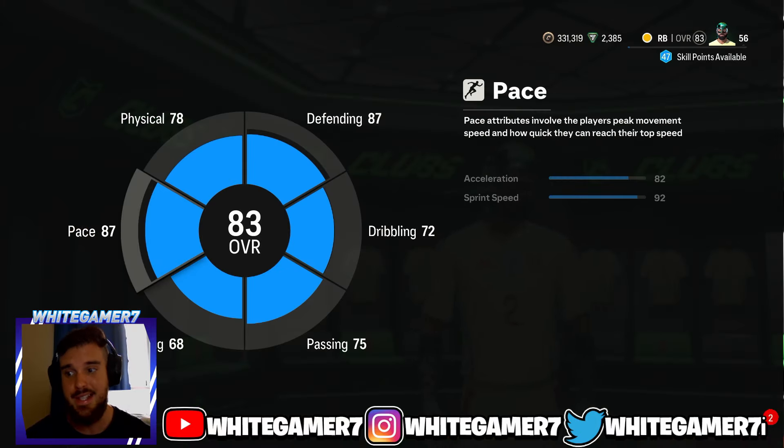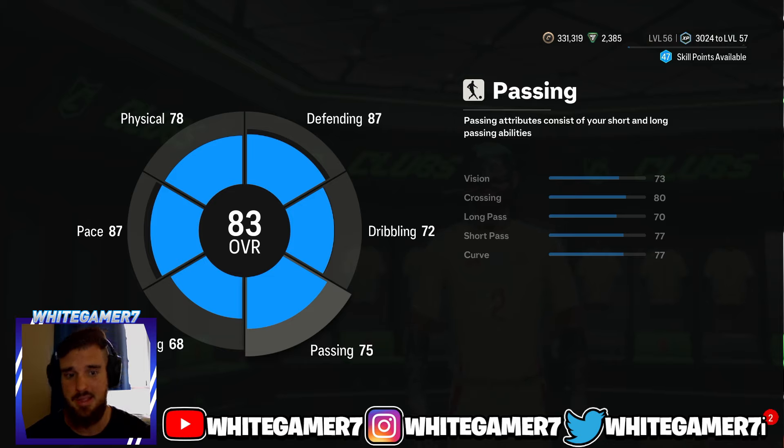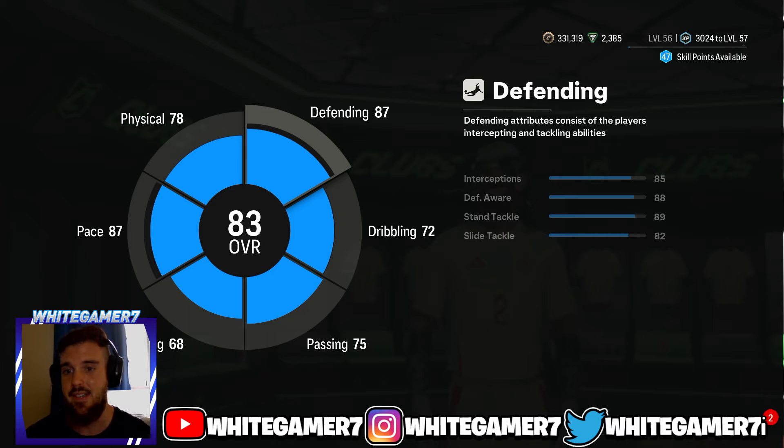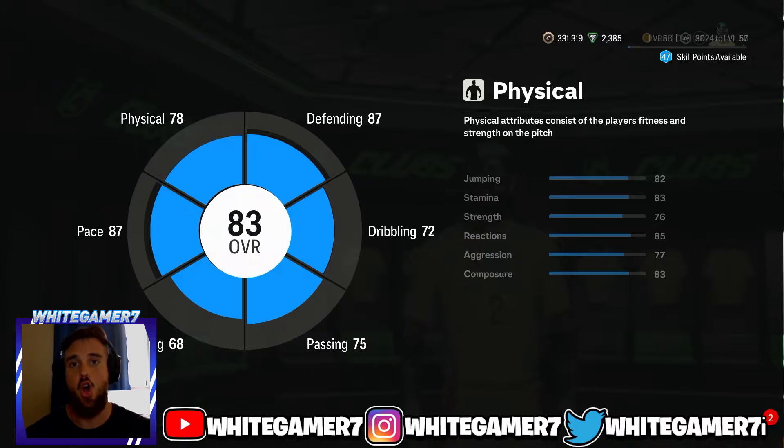When you back out, you're gonna be an 83-rated fullback with 87 pace — really good to start off with — some decent passing, 72 dribbling, 87 defending which is the most important thing since your job is to defend that wing, and 78 physical. Hope you guys enjoyed today's video, don't forget to drop a like and subscribe — this was the best starter fullback build.